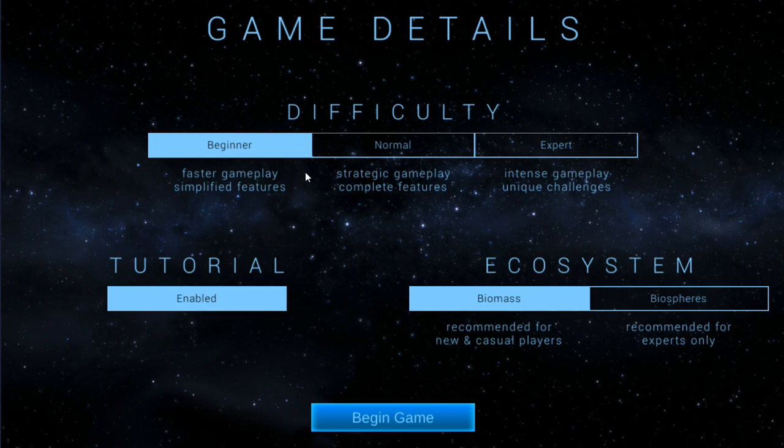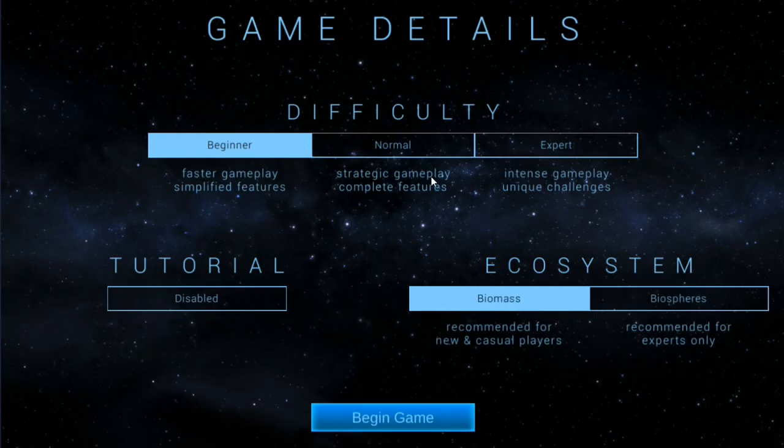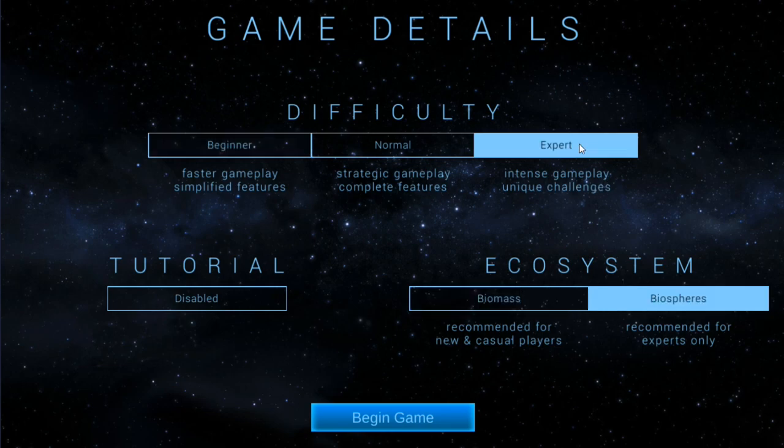We are going to turn the tutorial off because I have played this before. For difficulty: faster gameplay simplifies features, strategic gameplay has complete features, intense gameplay has unique challenges. I do want to do the expert difficulty — I think it's going to be very difficult but also very fun. I've done biomass a lot, but I've never done biospheres before and I definitely want to try it. I feel like playing with biospheres adds a whole tactical layer to the game that you miss out on if you just play with biomass.